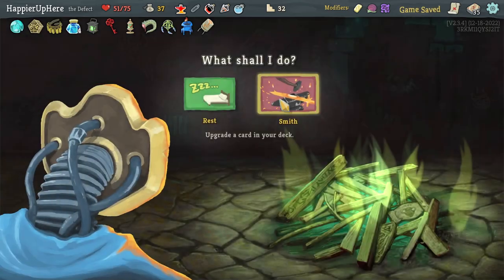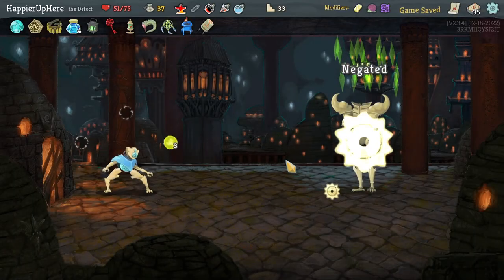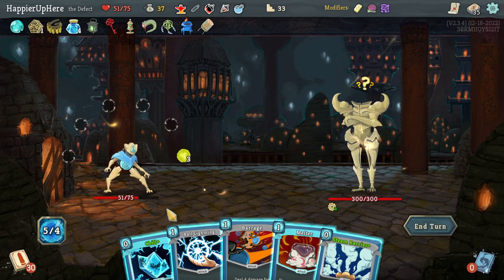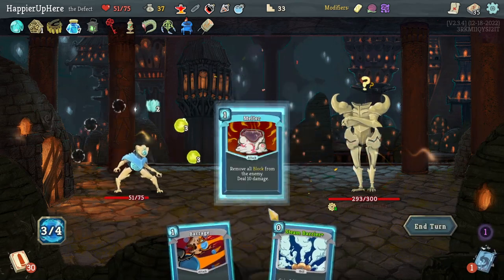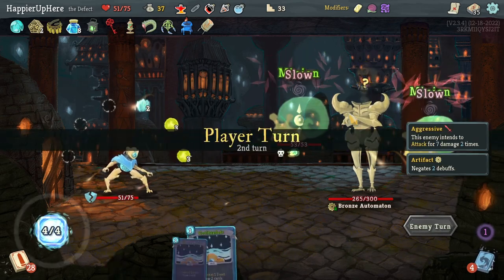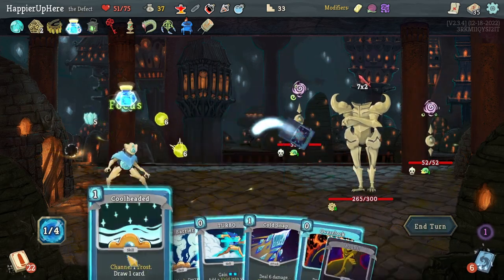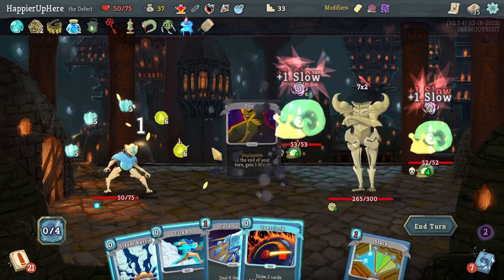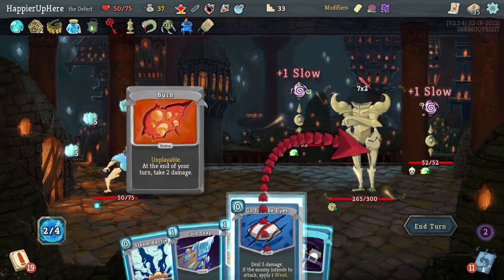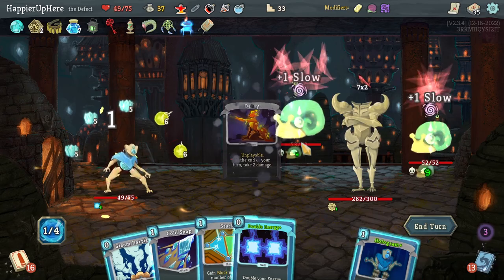Upgrading Defragment next — very important upgrade. Bronze Automaton boss fight — have to Chill on this turn. Ball Lightning, Chill, Melter, Barrage — no card draw is a problem. 14 incoming — Cool Headed x2, Consume is great. Getting rid of the curse. I have 15 block — fully defended. Turbo, Overclock, Go for the Kill — Skim might not hurt. Too bad I got Double Energy a little late. Hologram the Turbo back and play it, then Double Energy — a bit unnecessary. Melter and Cold Snap for the minions.